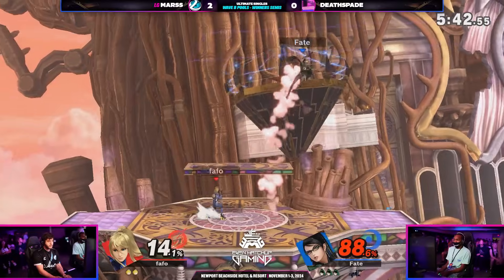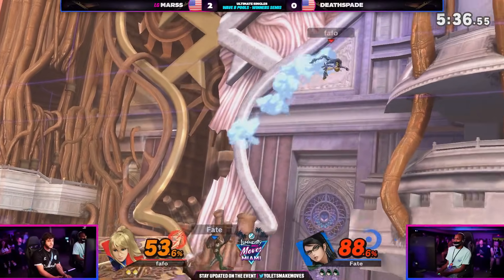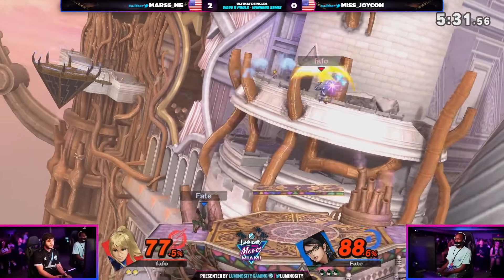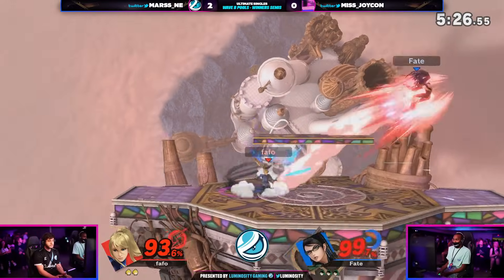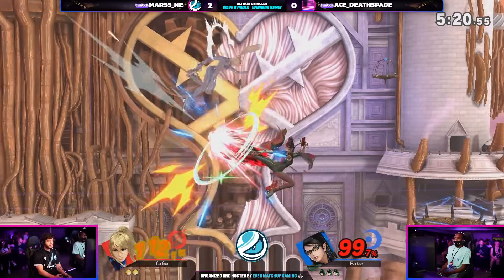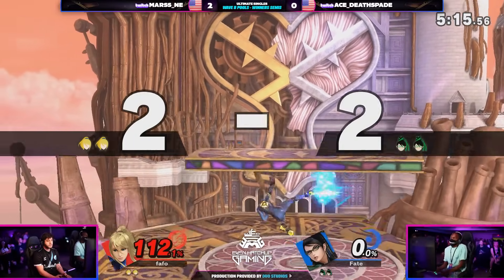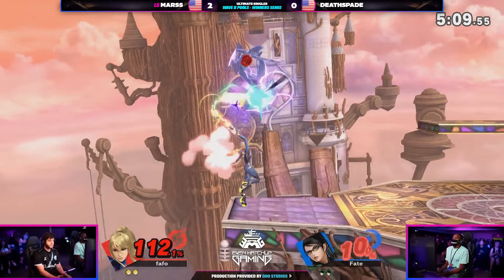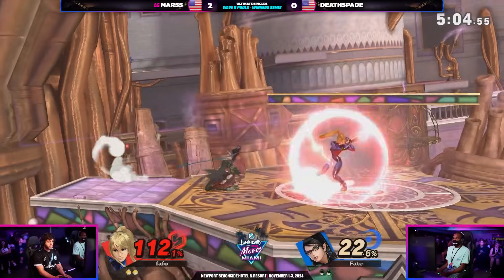He's got a lot of fans in the crowd right now. It's definitely an underdog situation — everybody knows Mars, but have you seen Deathspade take a game off Mars' ZSS? We're definitely looking to see it right now as Deathspade continues to climb with this damage, looking really clean. The hero of the trade! The reversal from Mars — the up air comes through. That combo was not airtight and Mars lets you know with that kill. That's that SDI — no other type of SDI will get you out of that, but Mars' amazing awareness there.